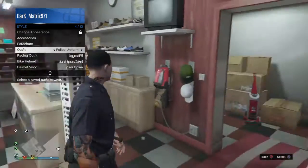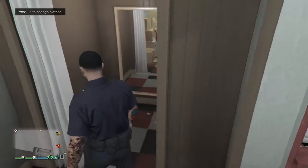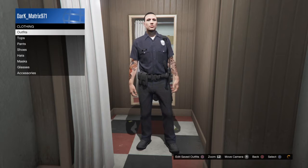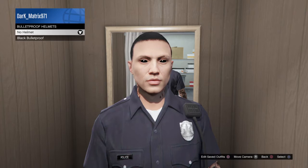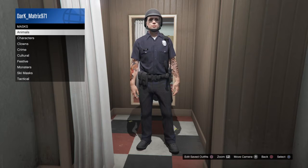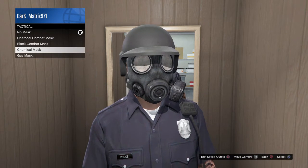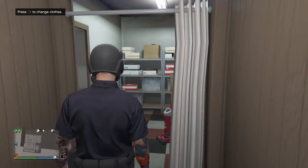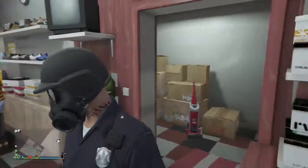Go to your saved outfits and pick whichever outfit you want — I'll pick my police uniform. Go back to the dressing room, go to hats, put on the bulletproof helmet, then go to mask, select tactical, and the gas mask pops up for you.